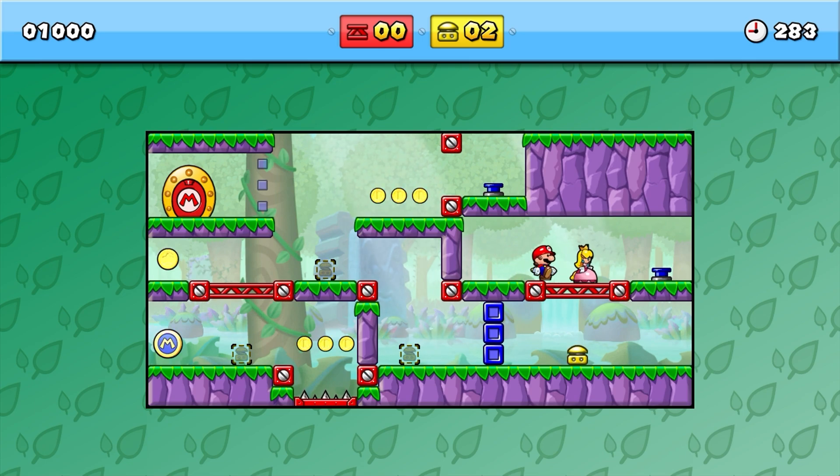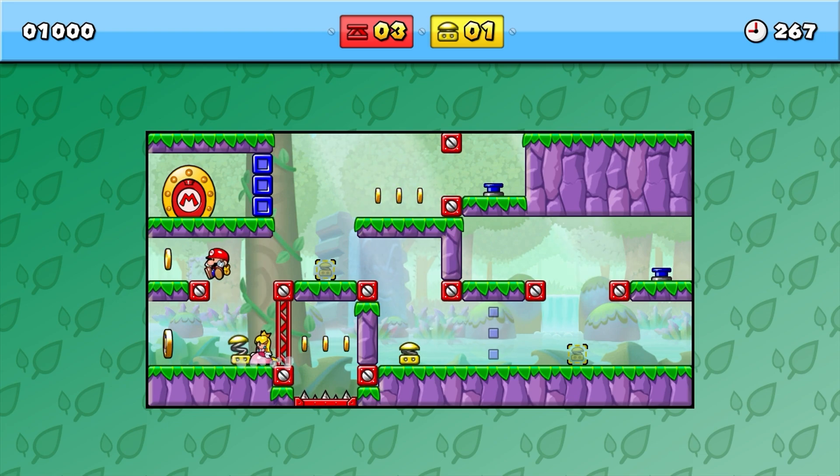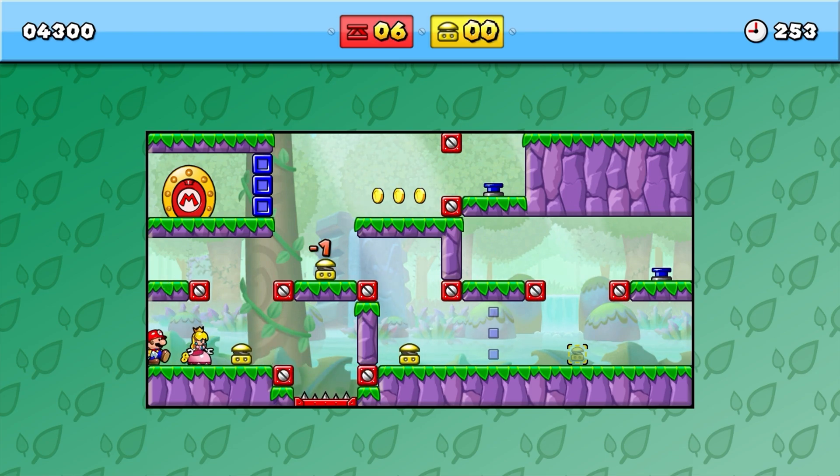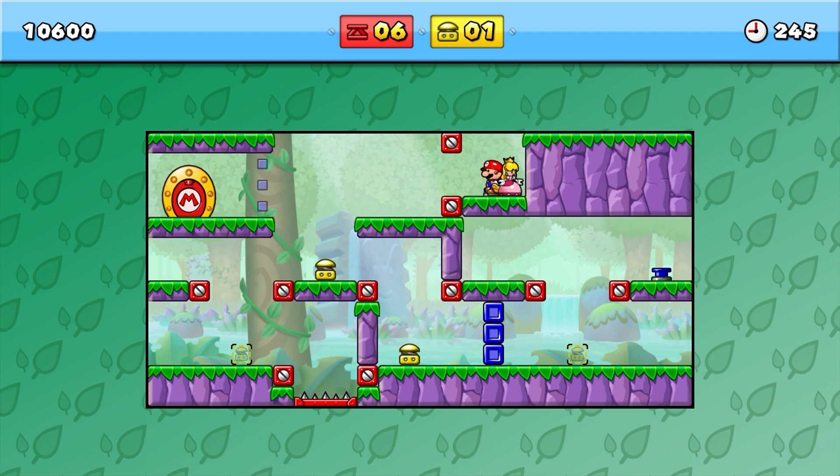So as you can see, those little colored doors right there — we need to hit the little switch to get them to change. Now we can pass on through. Let's make sure to get everything here. And as you can see, there's more rivets. We want to get those coins right there for sure. Especially in the beginning, the game kind of lays out a very nice path for you.